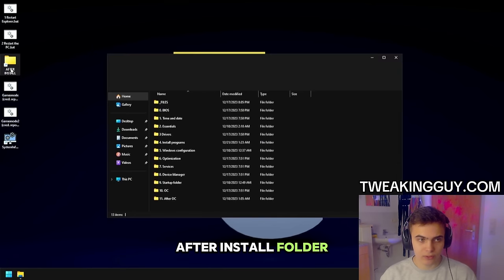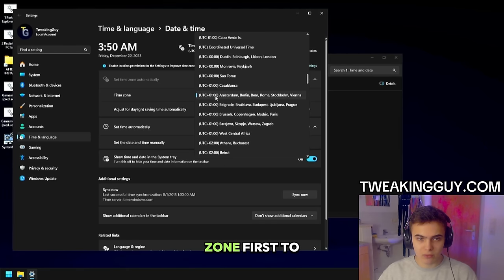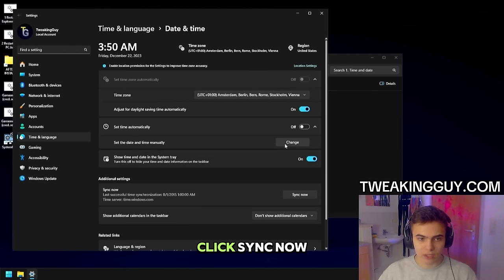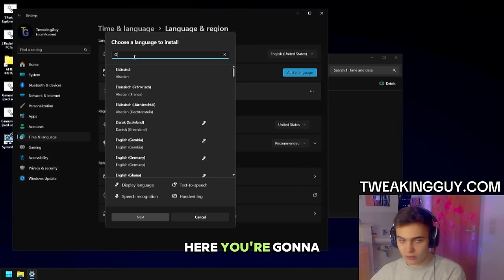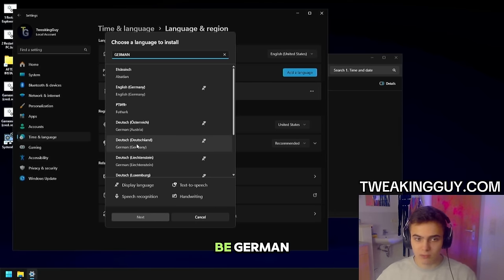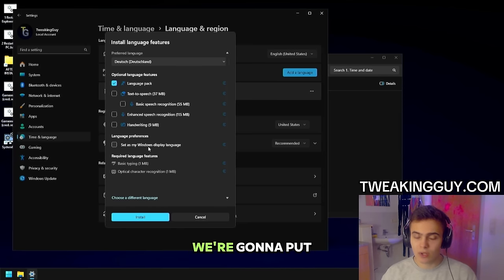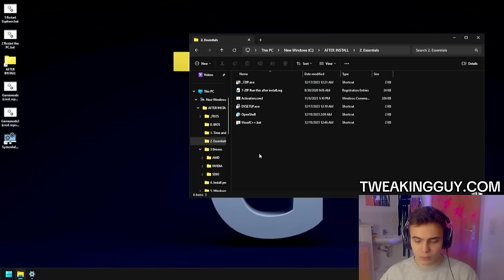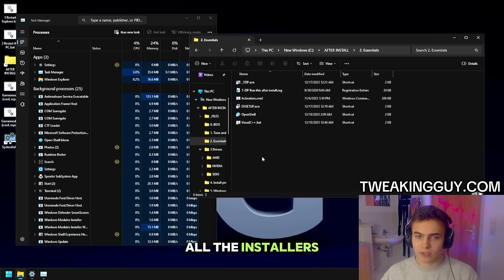Let's go to the After Install folder and start by changing your date and time. Let's say you want German language — change your time zone first to Germany, then click Sync Now. Then go to Language and Region and add your language. Here, unselect everything but Language Pack. Don't select 'Set as my Windows display language' — we'll put it at the end. Then go to Essentials and install some essential programs. If you go to Task Manager, all the installers are there and will install silently so the GUI will not pop up. You can see them installing in Task Manager.